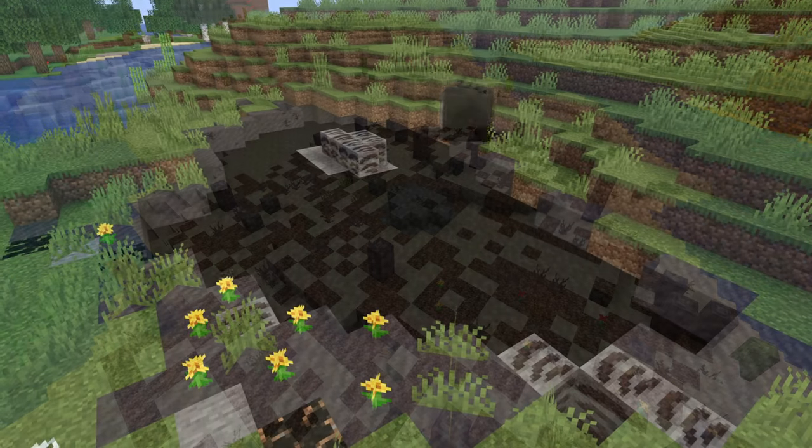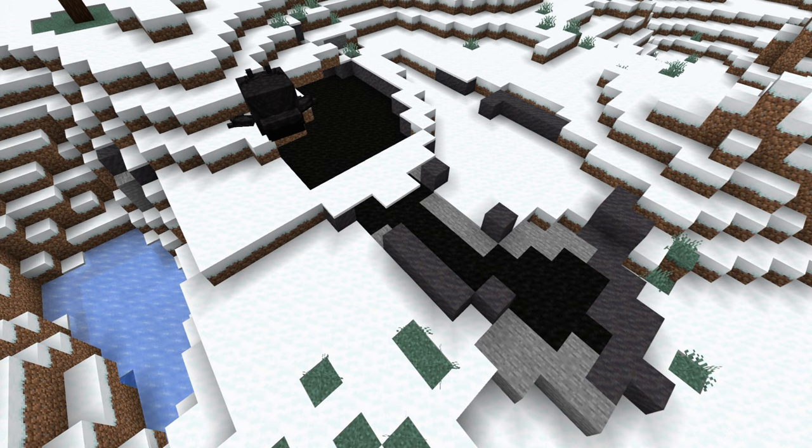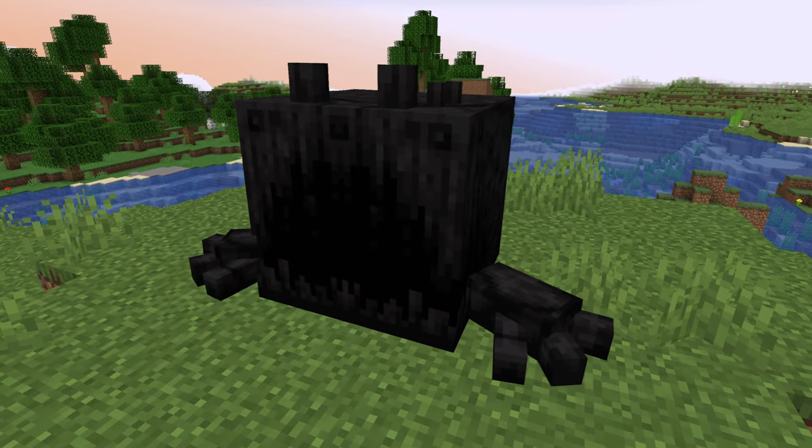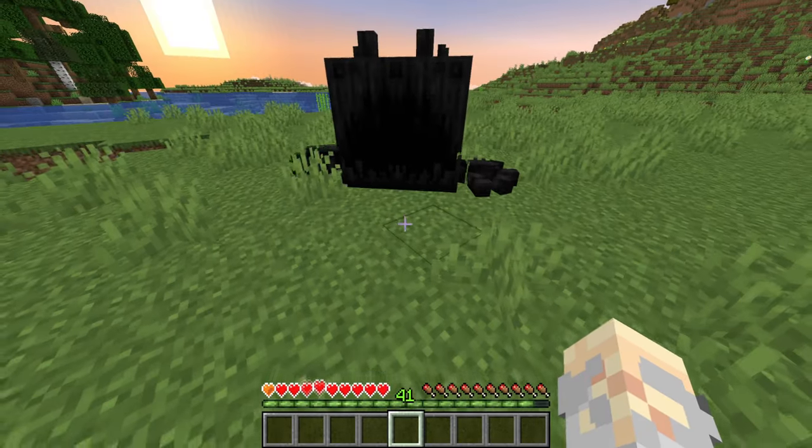Tar can be found in lake-shaped sources in swamps and plains. But they don't come alone. Reminiscent of a Pokemon, a large black creature forms near tar pits, slapping enemies with their hands. Upon death, they drop tar fossils.